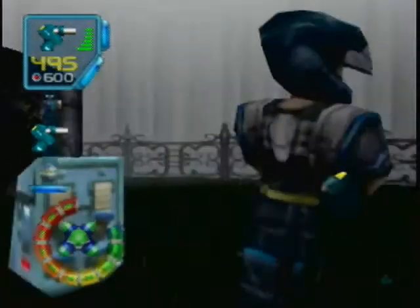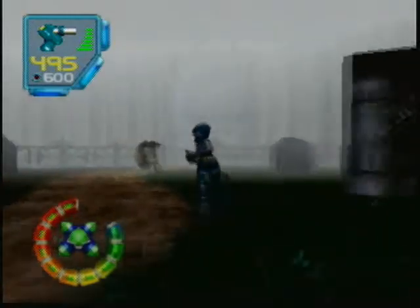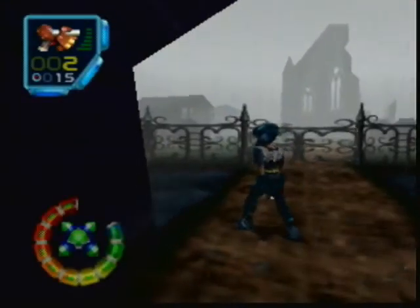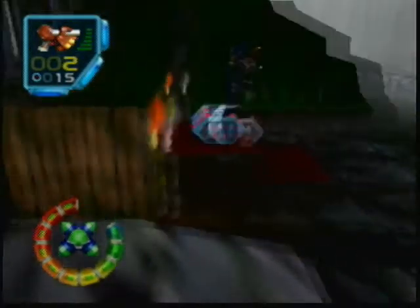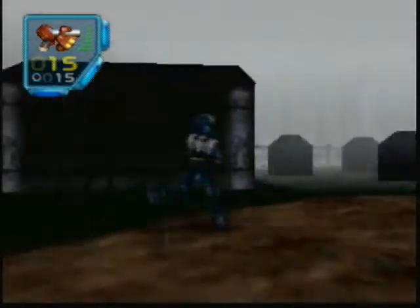There's a capacity upgrade behind this tombstone right here. There you go. Now then, we've gotten all these. I need full Tri-Rocket ammo, let me grab that real quick. Aren't I just thinking ahead. Alright, now let's go. Now we've gotten everything.